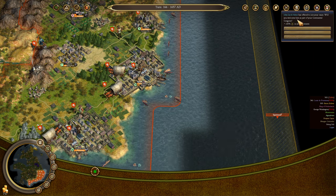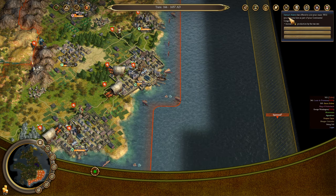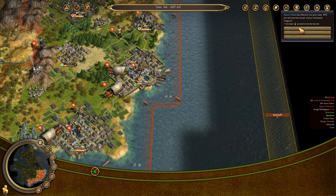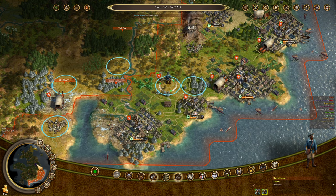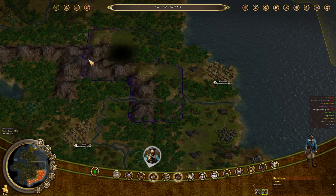We're not going to take John Jacob Astor for plus 50% fur production in all settlements. However, Samuel Adams increasing Liberty Bell production by the tax rate — we'll absolutely take him. Vasco Nunez, the defense guy, has joined the French. I wonder if that means they've actually set up a coastal colony again somewhere.